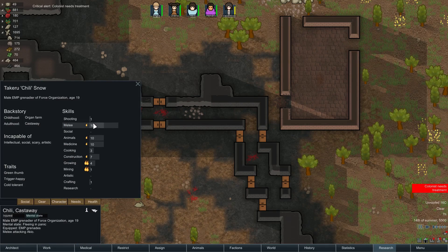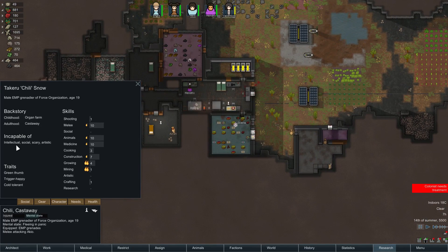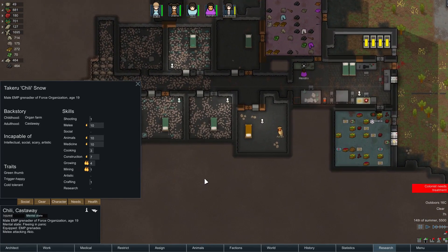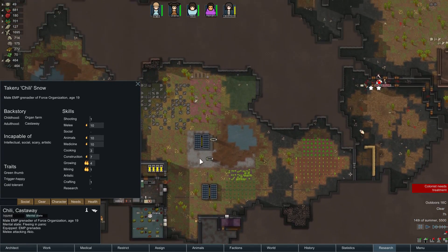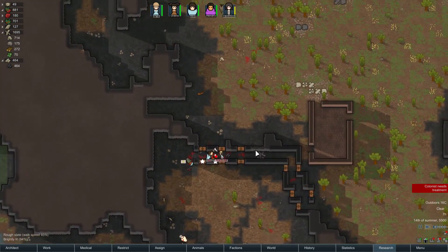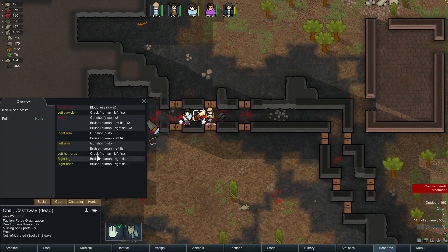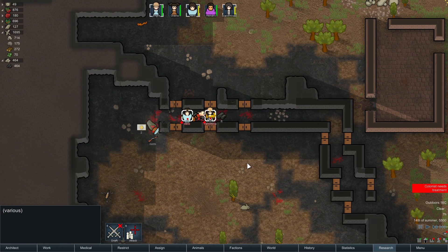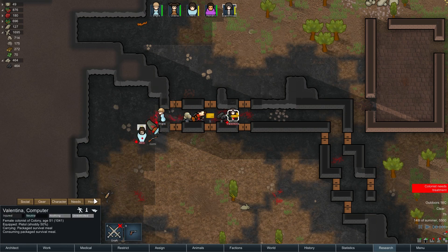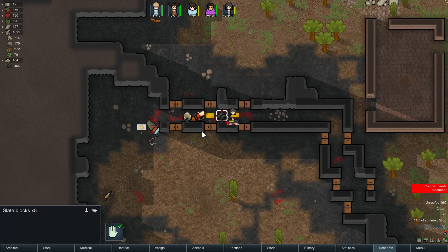Incapable of social, scary, intellectual, or artistic? He's a melee character. We already have one prisoner. I mean, if I could sell him that would be good. Oh no, he's just dead. So we have a couple of wounded. She has some bruises - nothing major. We will un-forbid the EMP grenades.